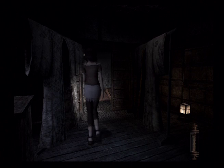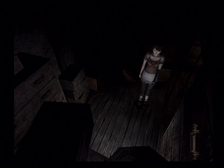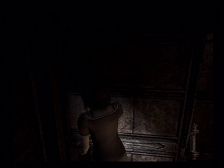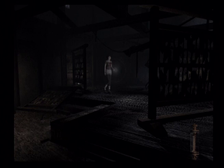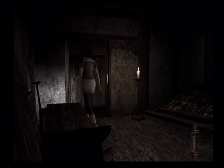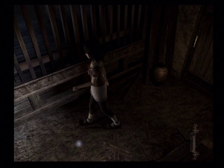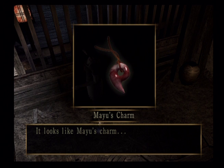Okay, let's get back into this. We already found what was over here. We are going to get the heck out of this house — assuming the game will let us. Our sister has run off following Crimson Butterflies. Something on the floor is shining; it looks like Mayu's charm.